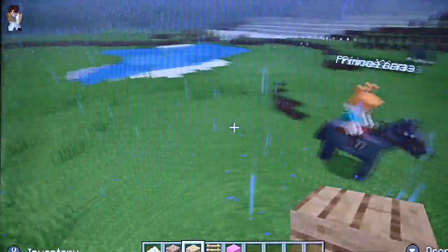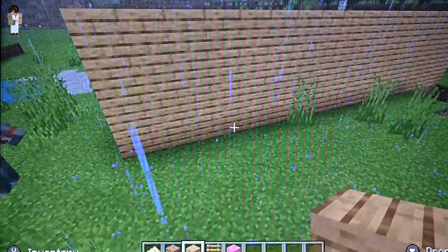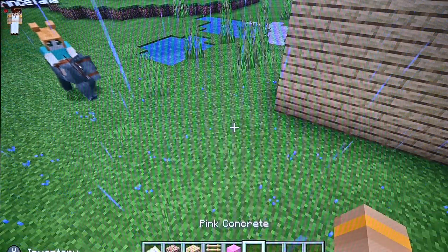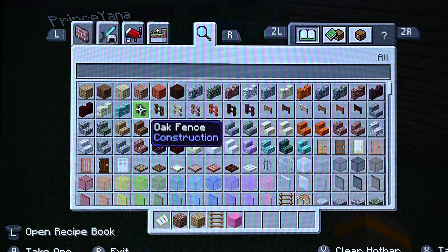Look. Okay, I'm going to get the fence so I can build the stable for it, so it doesn't have to sleep in the rain. You want that? Yeah, but how are we going to get rid of the rain? We can build the roof so the rain doesn't get to the horse.